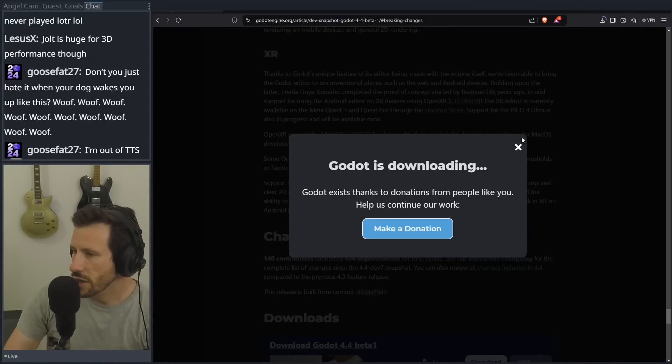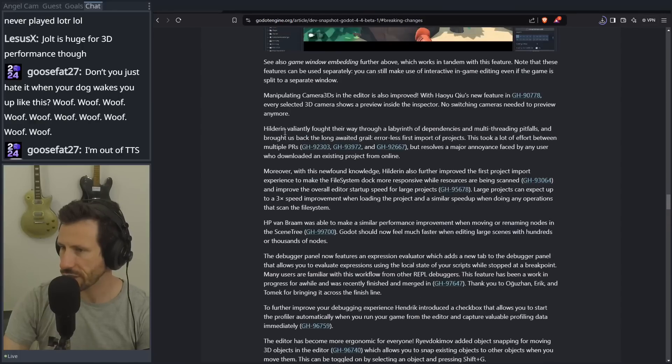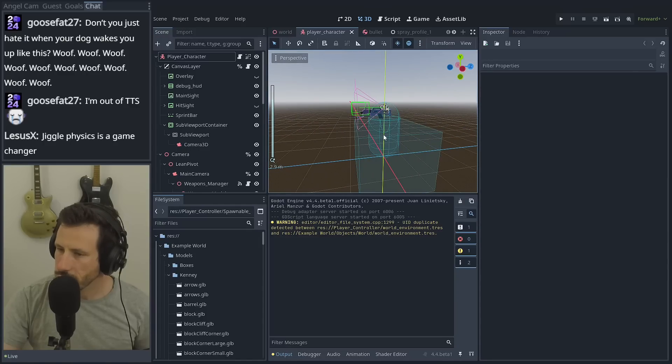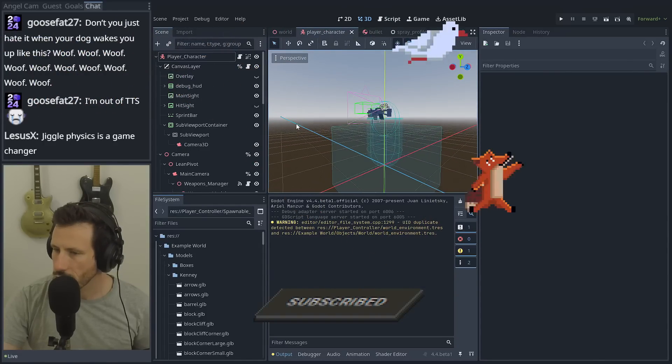I'm so keen to check this out. Jolt, I'm turning it on. I want to do my FPS, I want to see what's changed — FPS template. Guys, jiggle physics. They got the anime girl too. They know their audience. Look at this — areas look different now. They have like a full filled-in effect. That's nice.